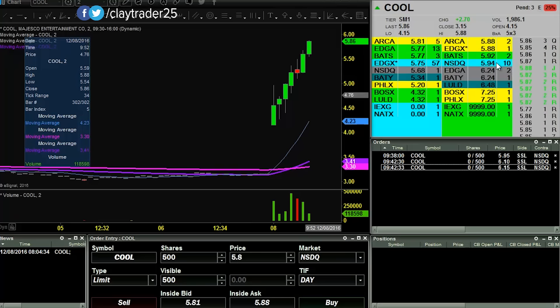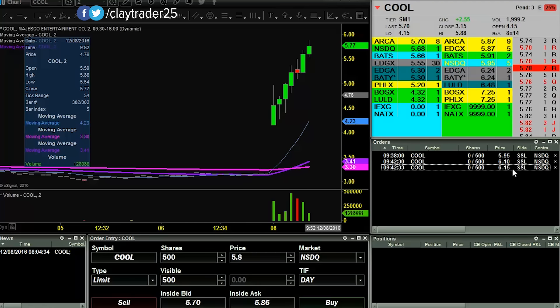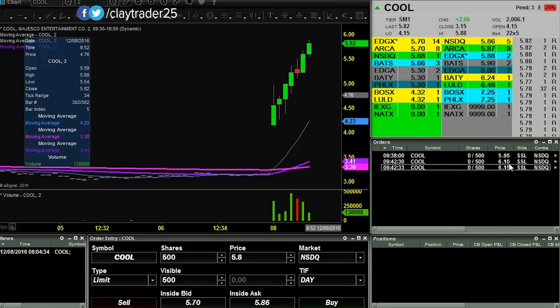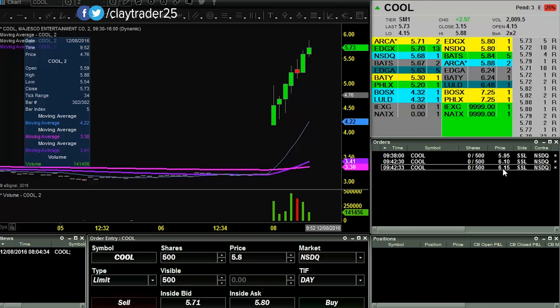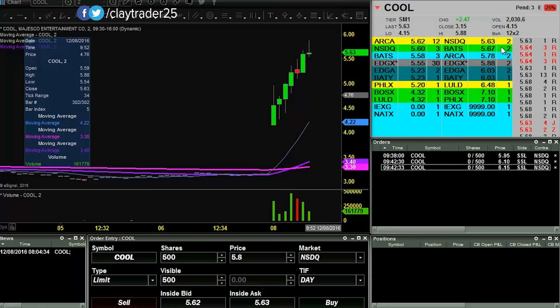I canceled that one just because it was just toying around with it too much. So still have my 595, then I have orders at 610 and 615 to build bigger. Again, even if I get all three of those filled, still only 1,500 shares on a sub-$10 stock. But we'll see if it can even get up there. I will keep you updated.